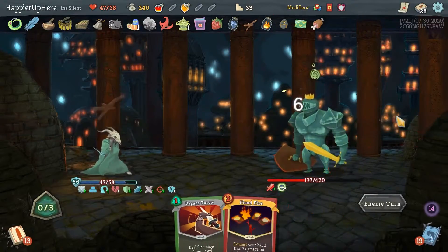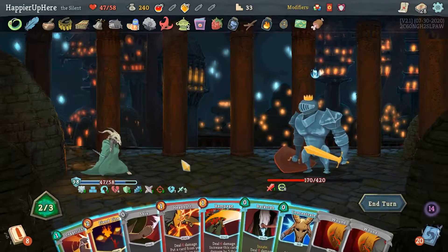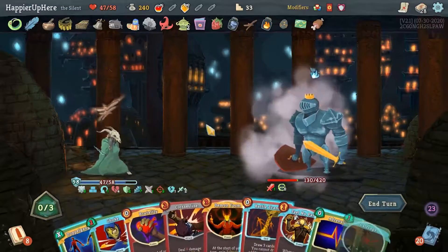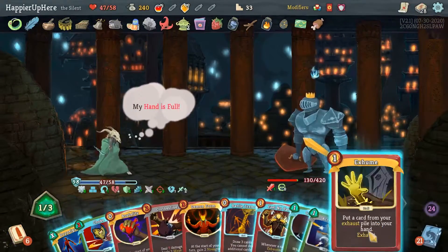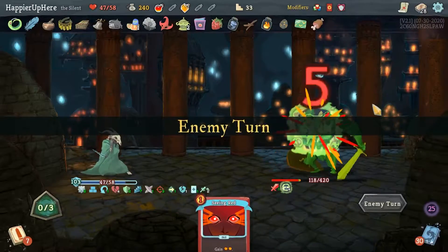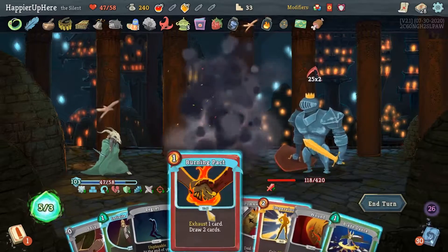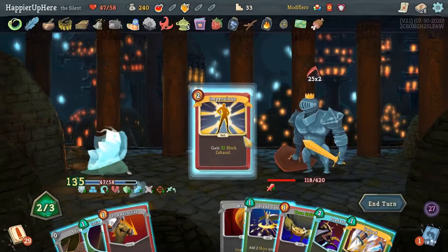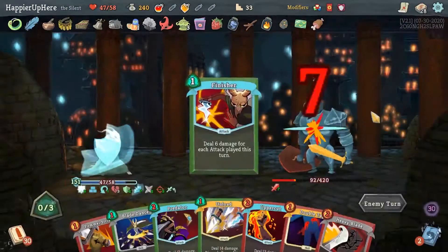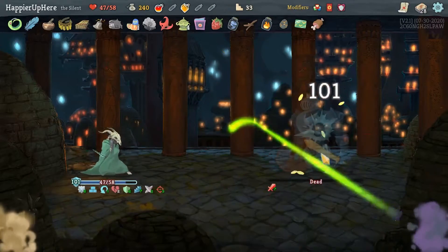Impervious is good again — I'll keep the Fiend Fire still. Intangible this turn — Ghostly Armor and Fiend Fire, get rid of another curse. Too bad I can't play any of these. Carnage is good because it's Ethereal so it'll exhaust itself. Let's keep the Infinite Blades. Body Slam is 81 — not as much as I was hoping. Let me do Infinite Blades, Accuracy, and Body Slam. Backstop is good — this is Ethereal so it's going to exhaust. Another Fiend Fire — he's transforming here. Let me do Power Through and then Fiend Fire. I'd like to Headbutt the Body Slam but let's just do Fiend Fire. Brutality is fine, Adrenaline is great.